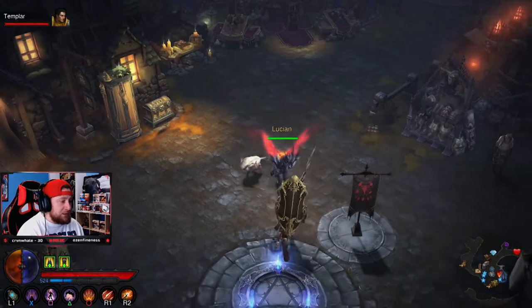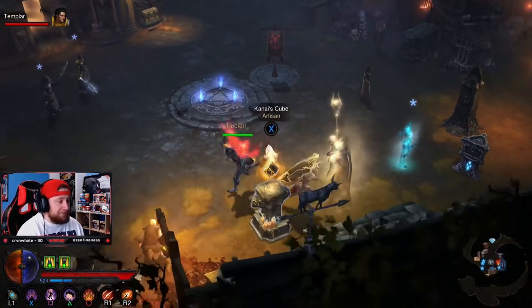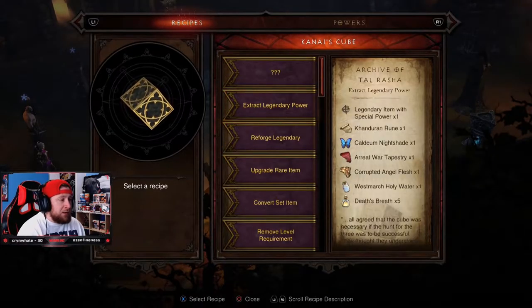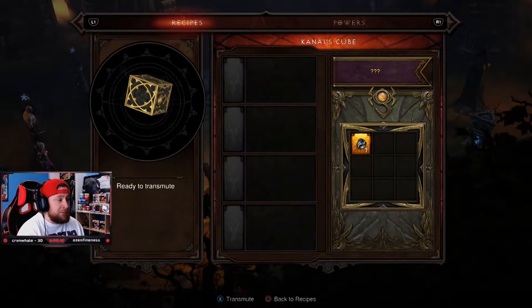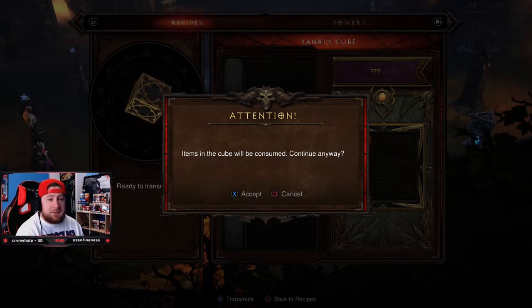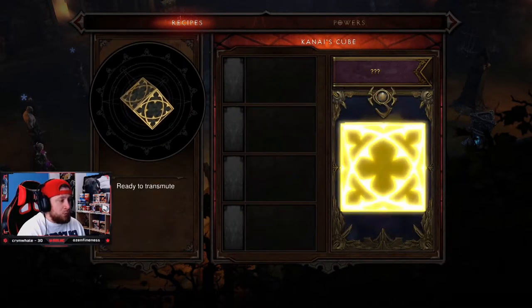Come down to the Kanais Cube and go into the question mark option which accesses the Puzzle Ring. Put one in and hit 'Transmute.' It will warn you that items in the cube will be consumed — this just means the Puzzle Ring is destroyed once you use it. It's a one-time deal, so keep that in mind.